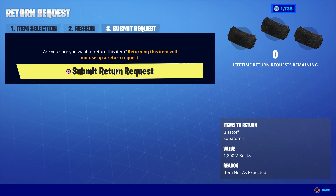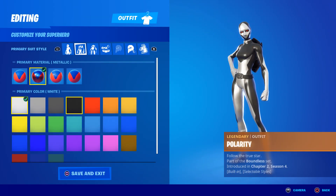I would select 'item not as expected,' and then right here is where you hit square and you get 1800 V-Bucks back. I thought they were 1500, but apparently they're 1800 — that's pretty sweet.